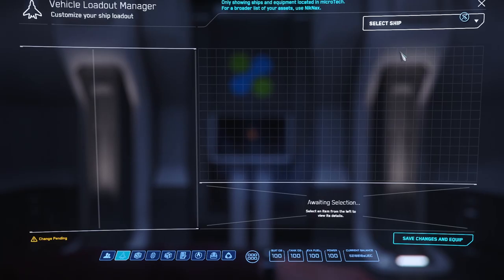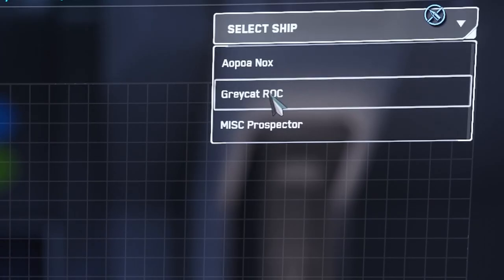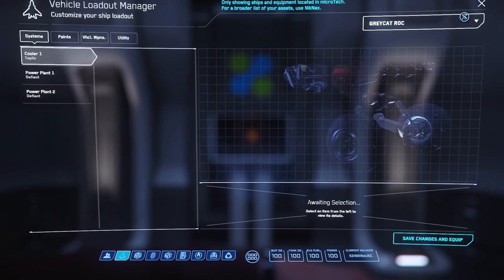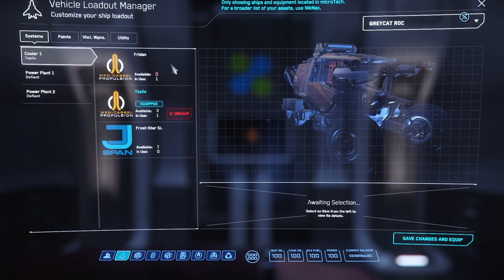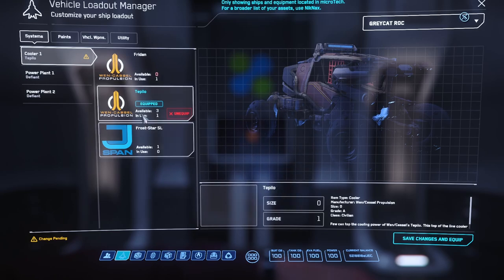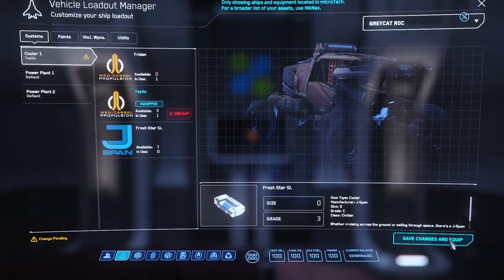Go to Vehicle Loadout Manager, select ship, and your Gray Cat will appear. Click on the Gray Cat — this is where you do the switch-outs. Select Tapilo, make sure it says equipped, save changes and equip.